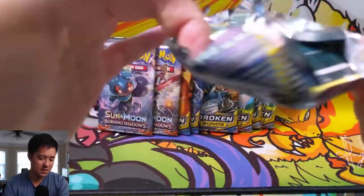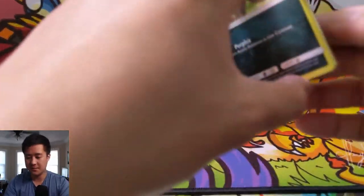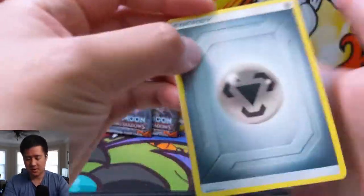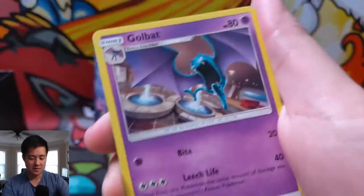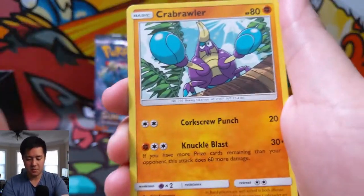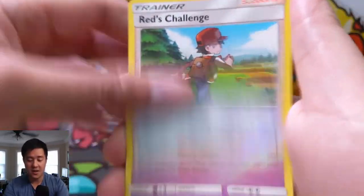I guess with all the Welders it's easy to get enough energy on it to attack, and maybe it's just because it's a one-prize thing. So anytime you can make your opponent have to claim more than six prizes — like take out a couple Volcanions and still have to take out two Tag Teams — maybe that's the idea. Pretty good pull though. Red's Challenge — I don't think this card is very good — and then an Arbok.